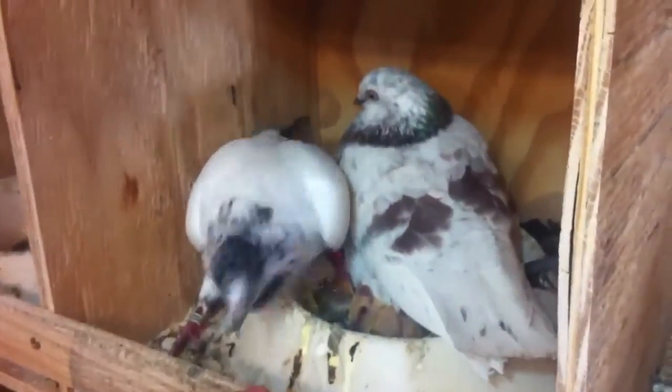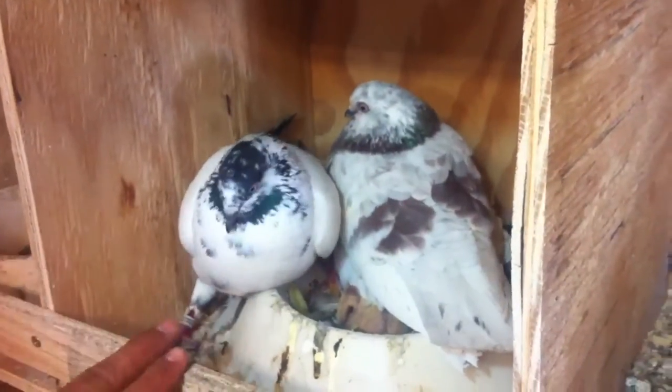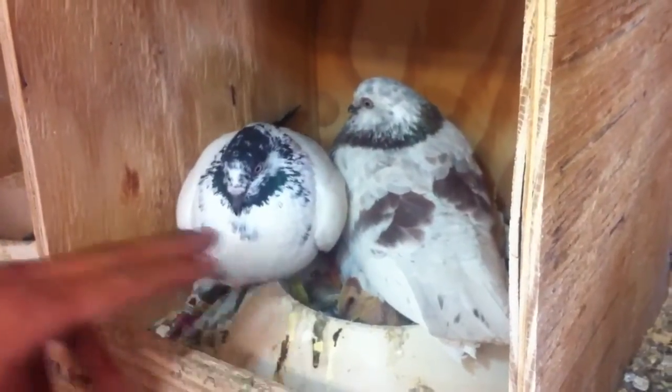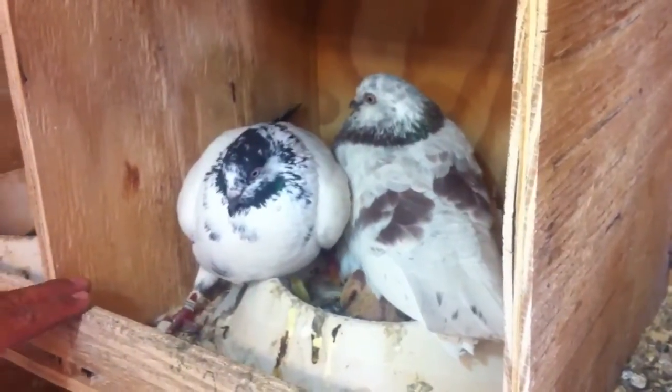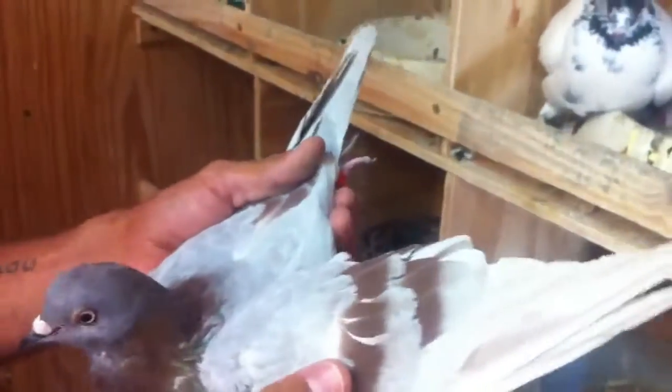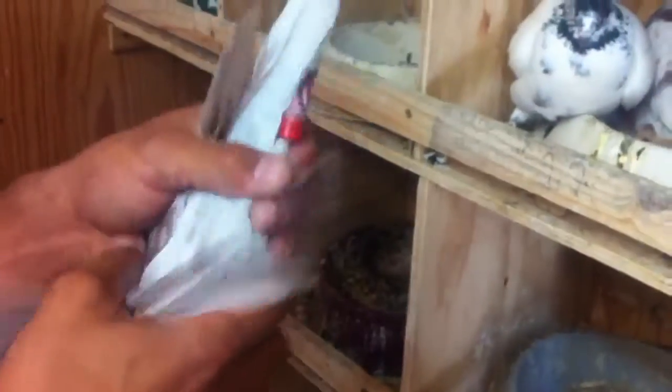The hen always gives her color gene to the cock, and the cock has two spots for color while the hen has one, so the cock gives one of his two to the hen. This cock — an ash red split for blue — bred to just a regular ash red bar, all your blues are going to be hens.